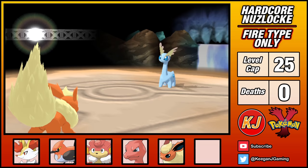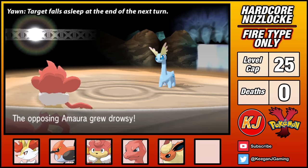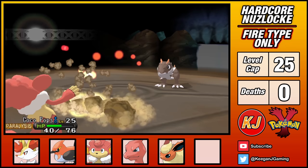Grant leads with Amaura. I go with Flareon and use Baby-Doll Eyes, a priority move that lowers my opponent's attack. This nullifies Amaura's Rock Tomb and Takedown, leaving it only with the not-very-effective Aurora Beam. I then switch into Simisear and land a Yawn. I'm paralyzed in the process, but can finish Amaura while it sleeps with a few Incinerates. Tyrantrum is next — the real problem of Grant's team. I land a Yawn and aim to stall with Protect until Tyrantrum falls asleep, but my paralysis kicks in and Tyrantrum finishes Simisear with Rock Tomb.